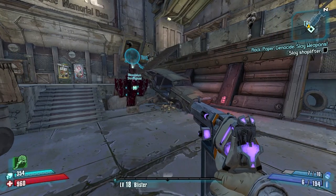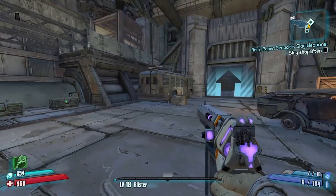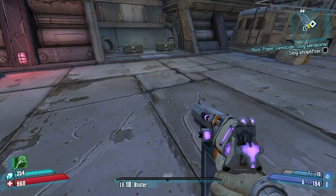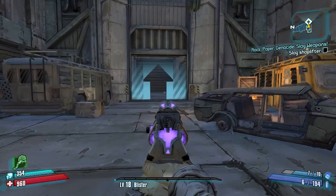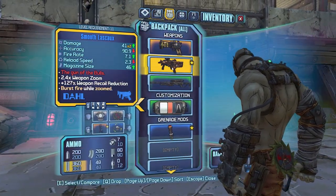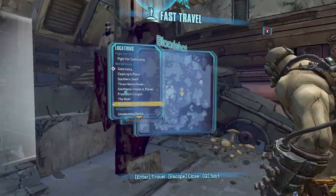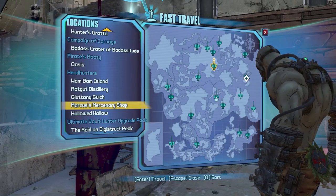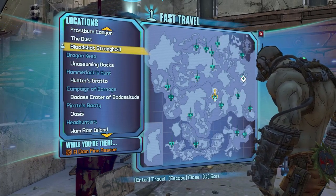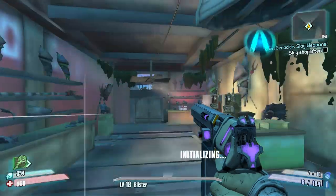Welcome back, this is episode four. We're jumping into another DLC today - not to do the DLC, but to get gear out of it. We just finished mob farming and our gear is slightly under-leveled around level 8 to 11. We need some upgrades because doing Bloodshot right now wouldn't be ideal. So we're going to the Wham Bam DLC because it's a very nice farm.